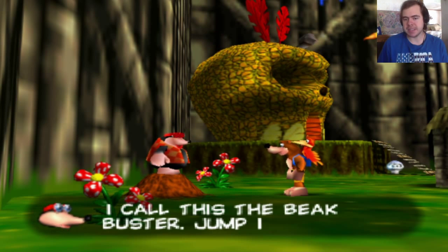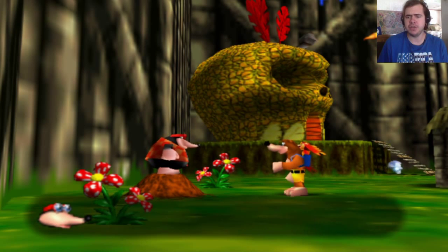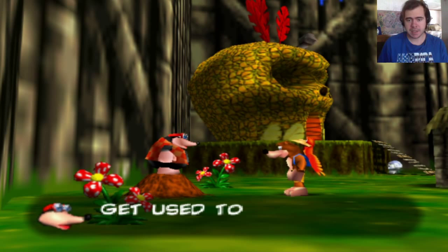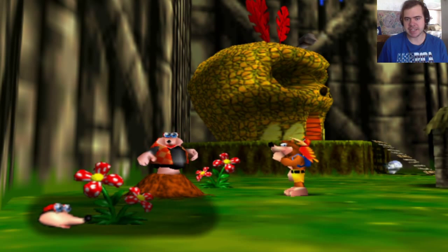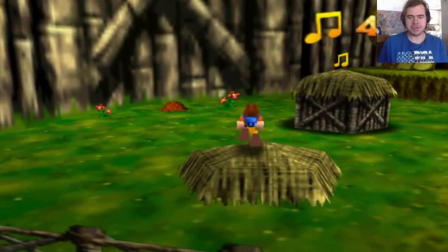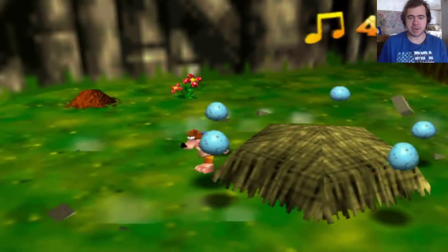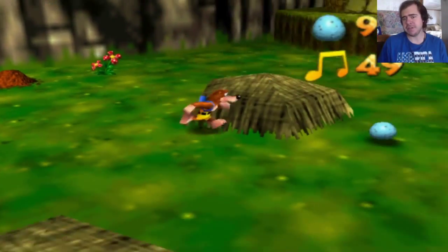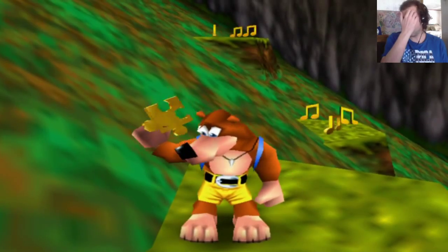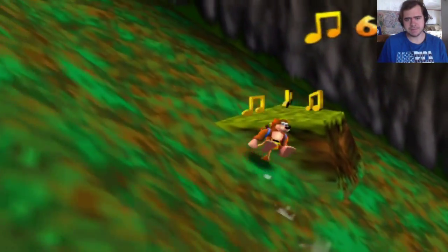Bottles calls it the Beak Buster — jump into the air and then press Z to send Kazooie slamming down to the floor. Kazooie says she doesn't like the sound of it, but Banjo says get used to it, Nest Girl, you'll be using it a lot. One thing I've got to get used to compared to Spyro the Dragon is that I have to actually hit these notes because I don't have Sparx to collect them for me. Another jigsaw piece — so we've got three jigsaw pieces from this world.